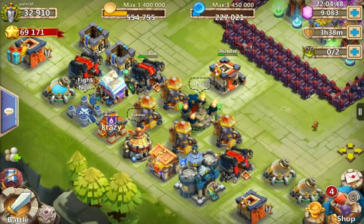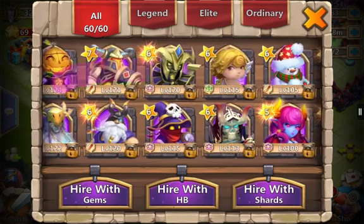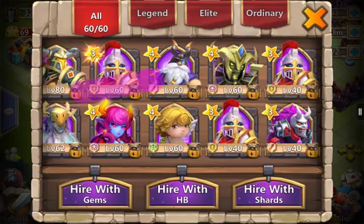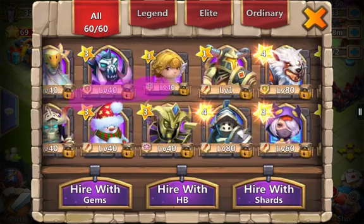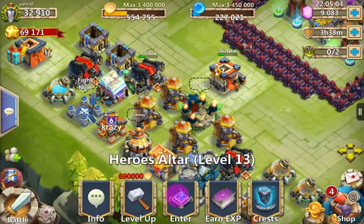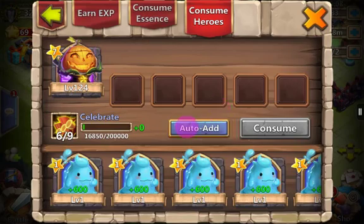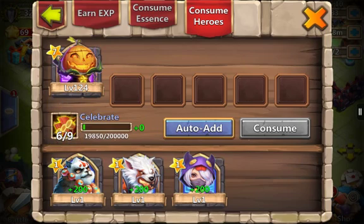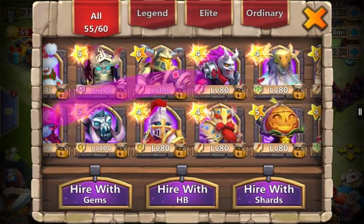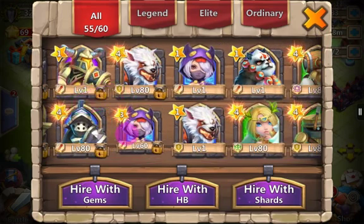My friend is asking if he can have it. So that makes four Ares in my altar — one, two, three, and another one. So that's another Ares. I forgot to consume and stuff. I'm going to consume all these oozes. I'm actually going to start being wiser with my heroes.